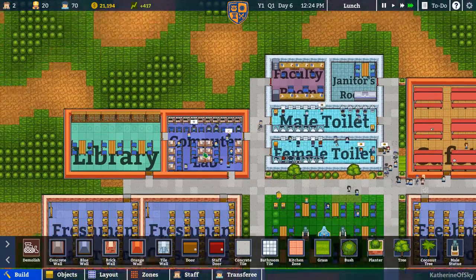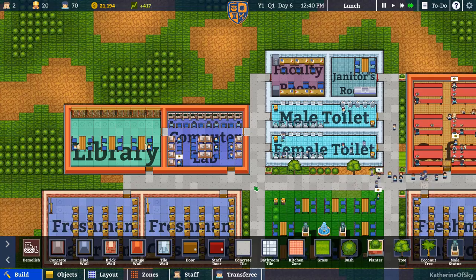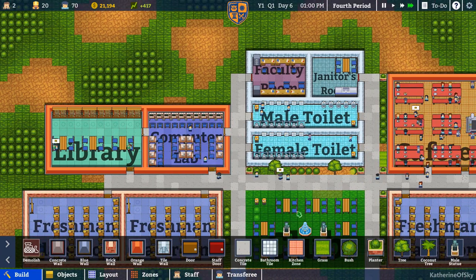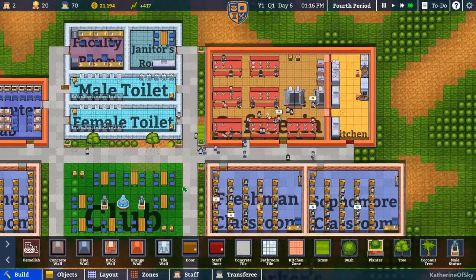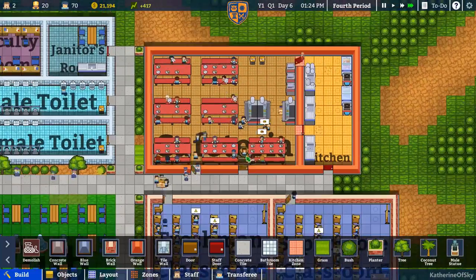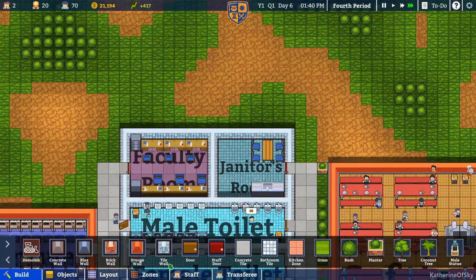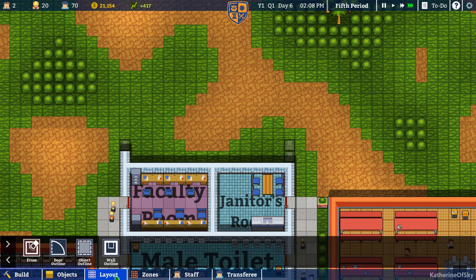I want to expand this computer lab vertically, I think, and then the same with the library — we'll probably change the orientation of the shelves. And the orientation of the entire library, I think. Then we need to expand the cafeteria as well. Or I could put the nurse here — maybe that's a good idea, the tile walls would do very well for the nurse. I've never built a nurse's zone before.